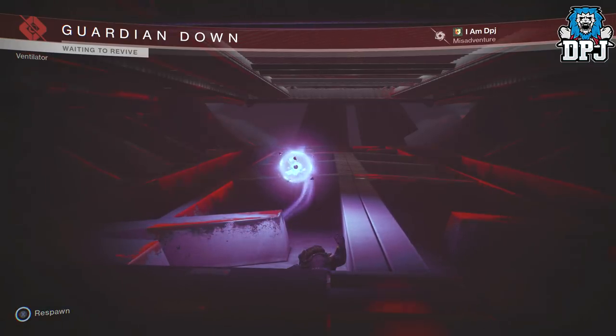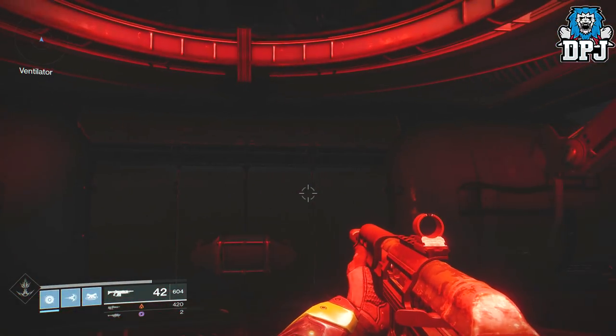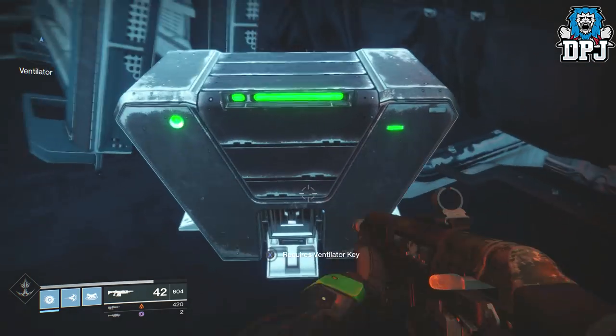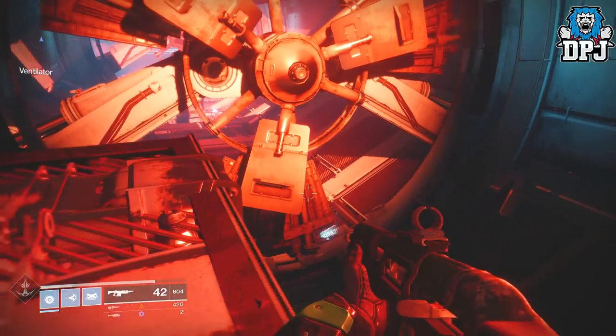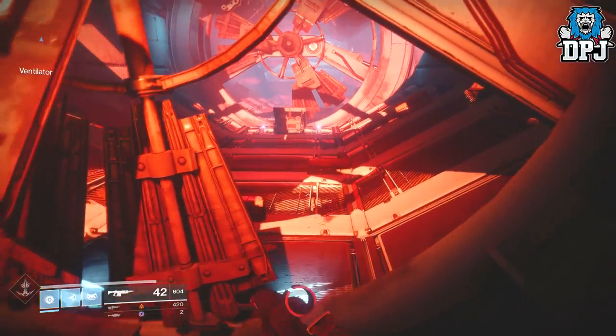I've made my way through the first set of fans — not going to lie, that took about 10 minutes. You can see there's a chest right there, which you do need a ventilator key for — you'll get that for defeating a boss. But we're going to carry on further into this.